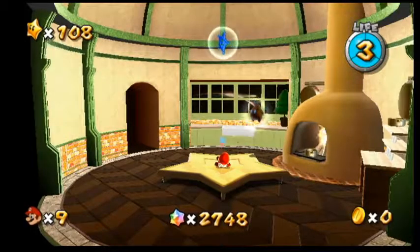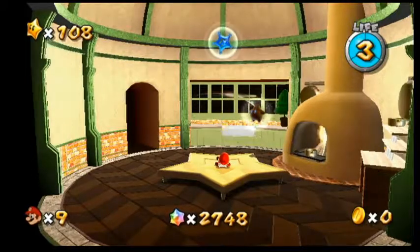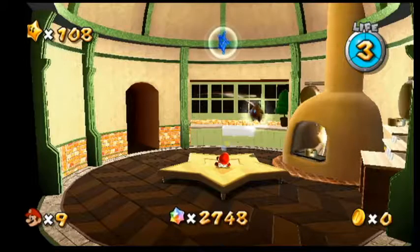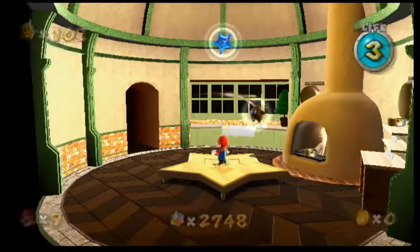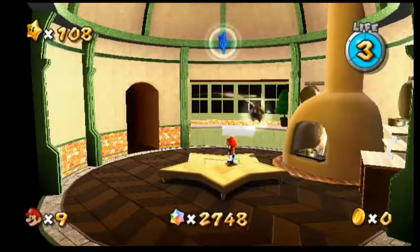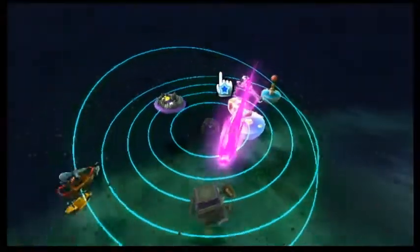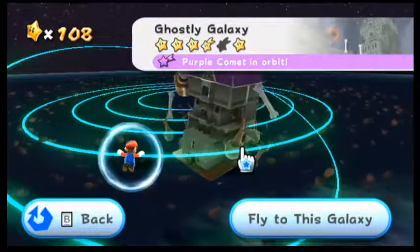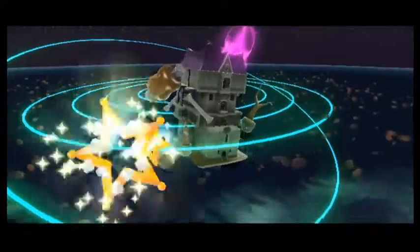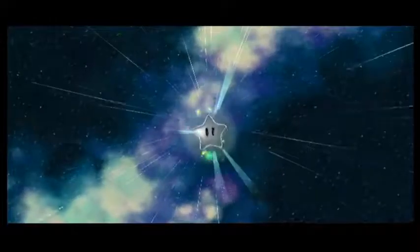Greetings and salutations everyone! I am the Duck of Indeed and it is time to continue Super Mario Galaxy for the Wii. We're currently working on purple comets, but since I left the game for a little while and came back, I had to pay the purple luma to get the comets back. We can't finish the fountain because there's no purple comet there right now, so the next one is gonna be the kitchen — we're working on the purple comet in the Ghostly Galaxy. Remember when I thought it was Ghastly Galaxy? It's Ghostly.